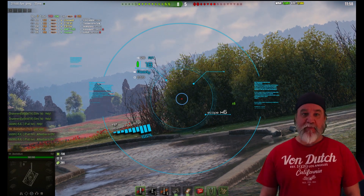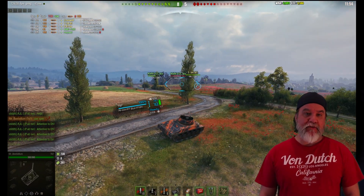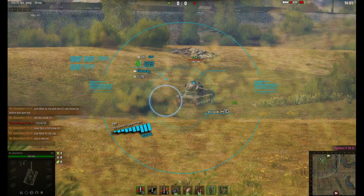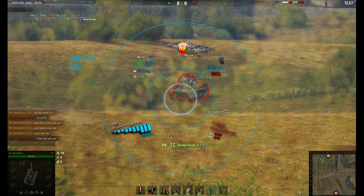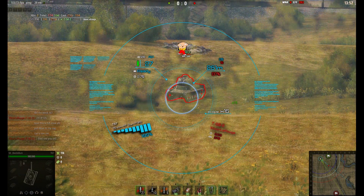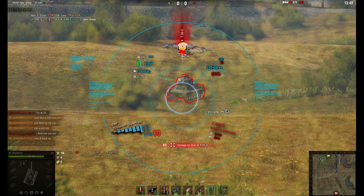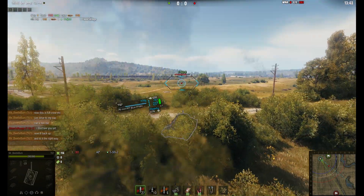I've shown you how to increase your concealment and how to use the view rings on your mini-map. Now there's one thing left: how to hide. Here we are in a field and I've caught a tank out in the middle of an open field and I'm shooting at him. But I'm getting lit because, like a noob, I'm not covered by a bush properly — so he can shoot back at me.